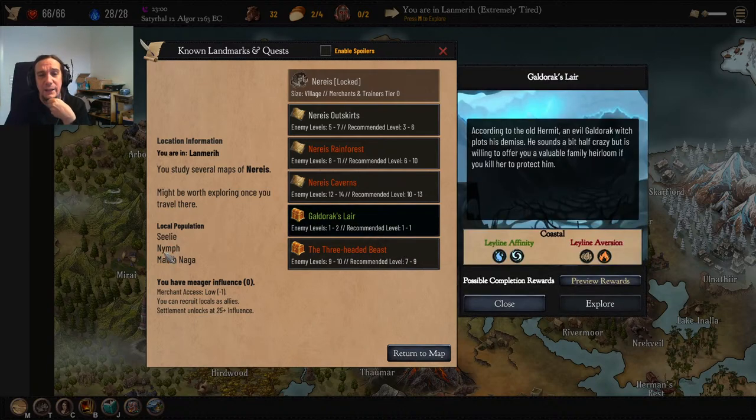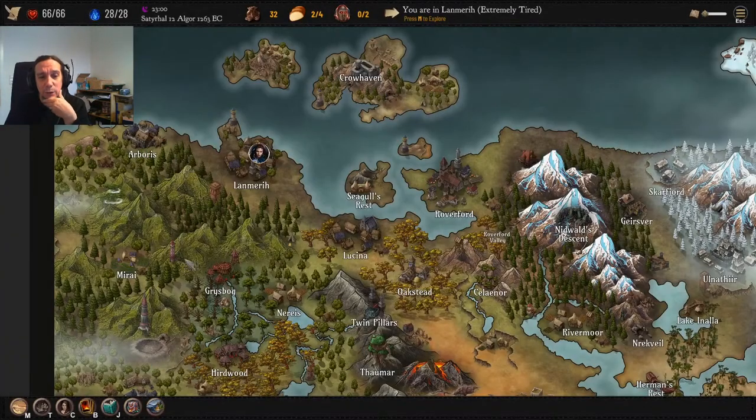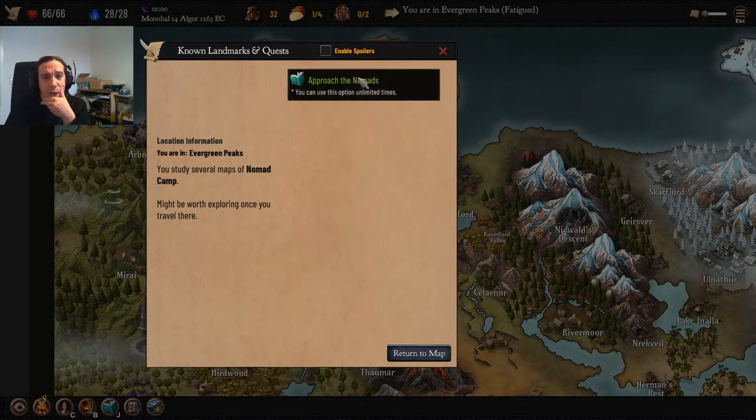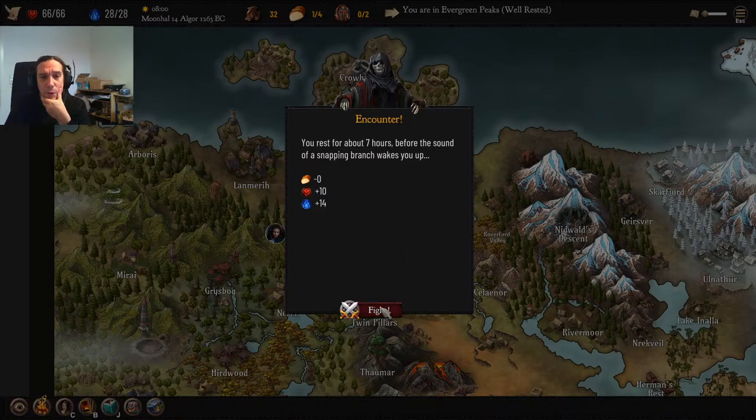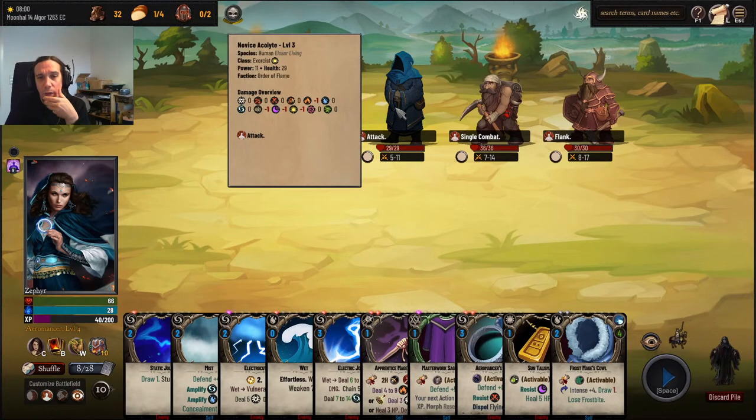Galdarach's Lair — hell yeah! We're going to go on over to Nareus. I don't have enough money for rations, so I could sell stuff. Nomad camp — not really interested. Hey-ho, what's up dudes! Now we can use that thing at the beginning of each fight to get ourselves even more cards in hand.